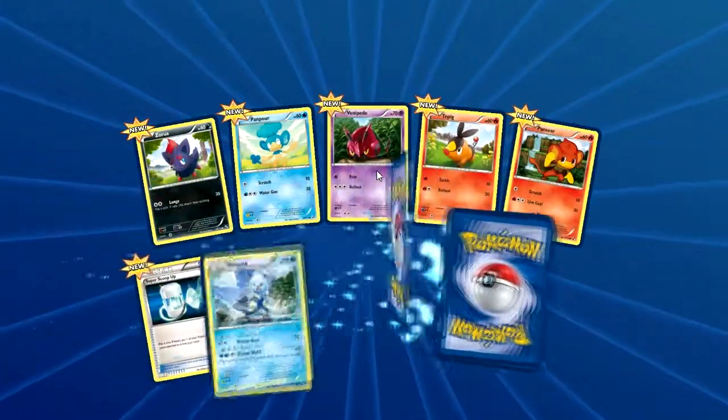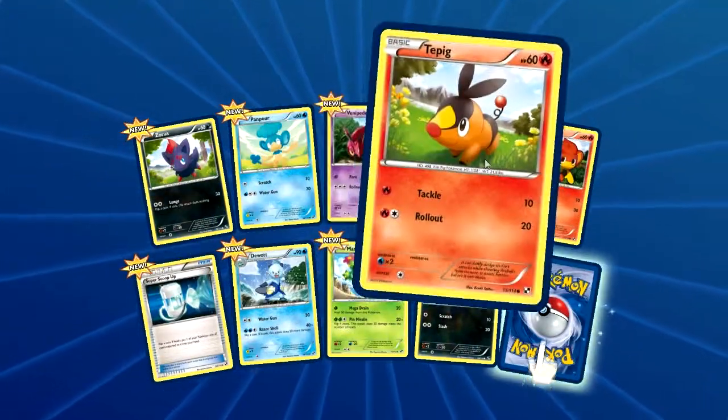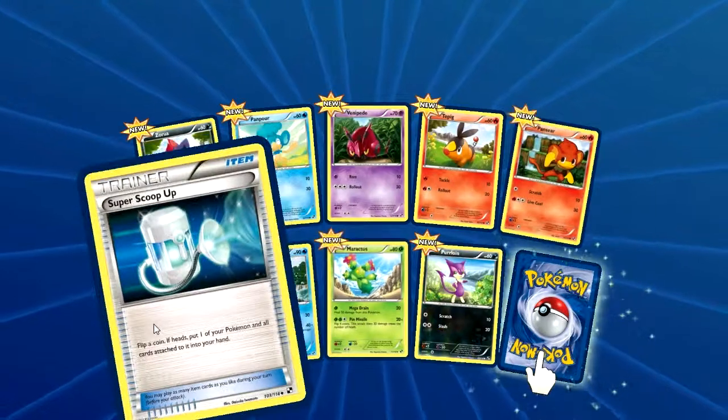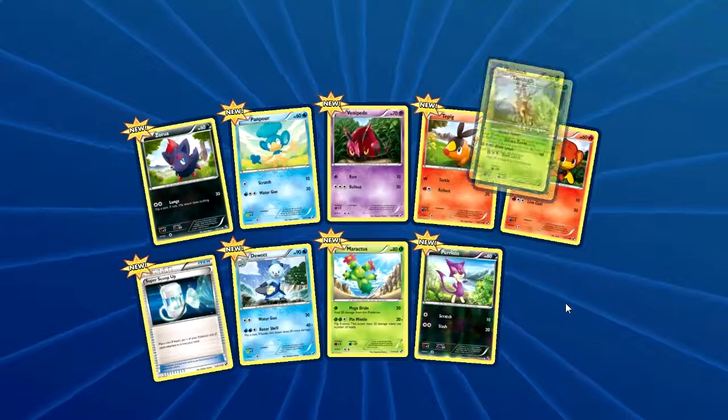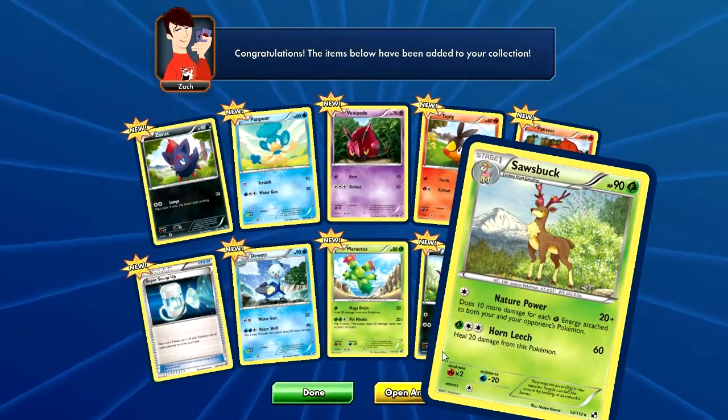So we got a Zorua, Panpour, Venipede, Tepig, Pansear, Super Scoop Up, Dwebble, Maractus, Purrloin, and our rare is a Sawsbuck.